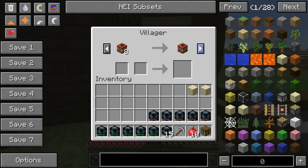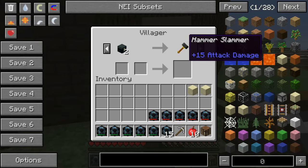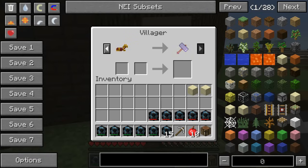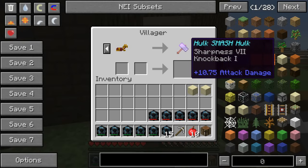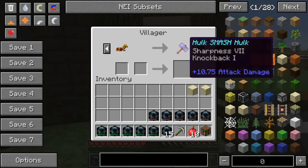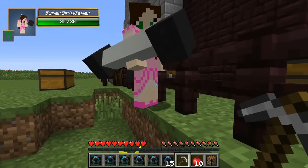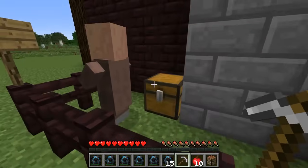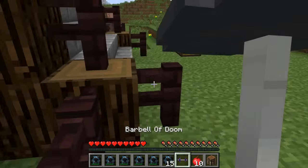For 8 TNT we get the bomb of explosive fury — sharpness 10. For two ender chests we get the hammer slammer — 15 attack damage. For diamond horse armor we get baby weight to the face — 16.5 attack damage plus knockback 2 to knock back the boss. And for golden horse armor we get the hulk smash — 10.75 attack damage and knockback 1. This one is massive — the best weapon ever created!